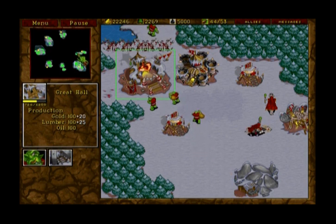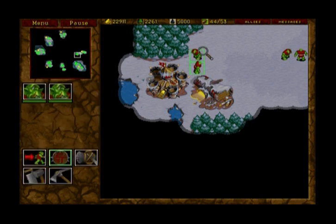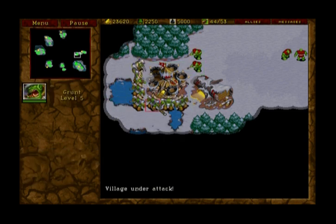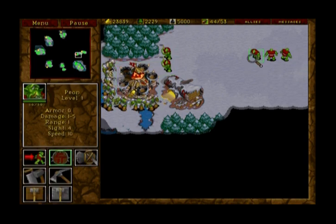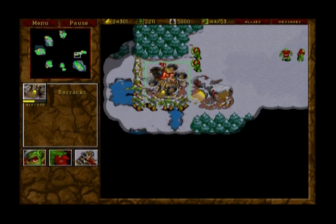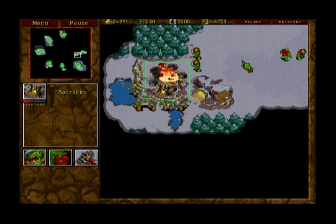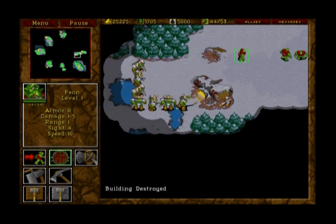Now we're going to go over to position three and take a look at what a weak wall-in looks like. The reason it's weak is because you only have two peons that can repair this building and it can be attacked by seven grunts, so the peons won't be able to repair it fast enough and that building is going to fall. There won't be enough time to make a guard tower, cannon tower, axer, or catapult to protect it. Even if you can re-wall, you've still lost your barracks — you don't want to be losing your buildings because you lose the ability to produce units. So you want to really quickly re-wall if that happens.